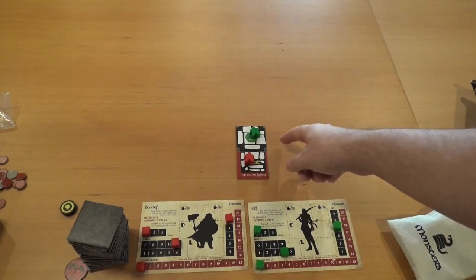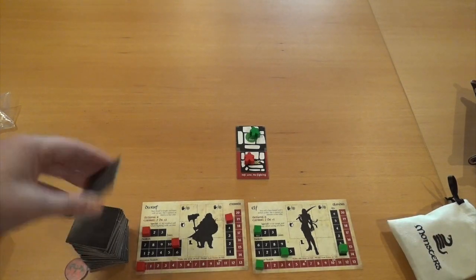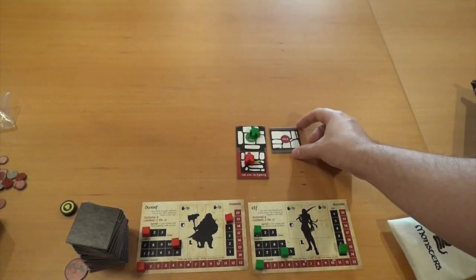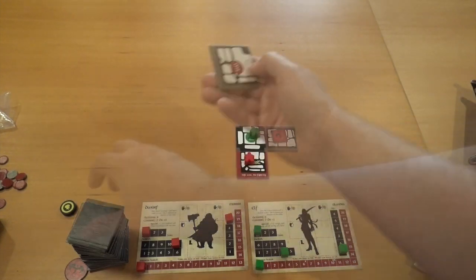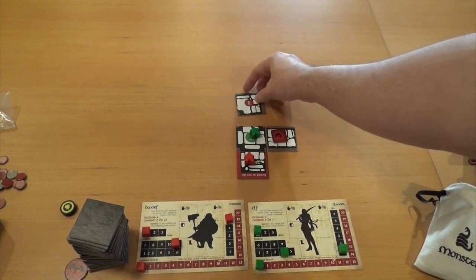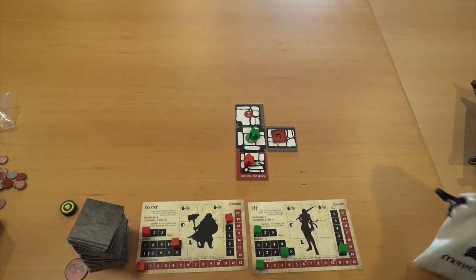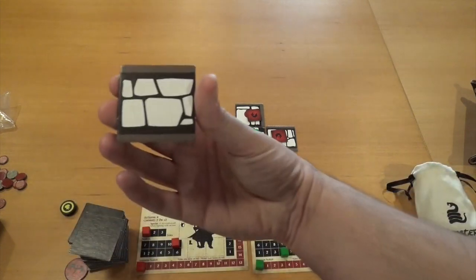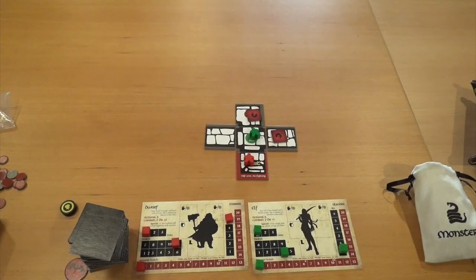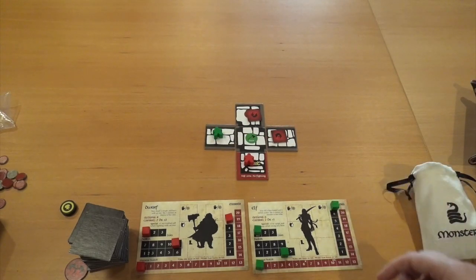I still have action points, so I'm going to be crazy and explore, explore, explore — three more tiles, leaving me one action point. One tile has a monster marked M3, so I pull a random monster card and place it face down. Another tile also has a monster, and it turns a corner. A third tile has another monster. The last one is just a straight corridor. With one movement left, I'm going to run away — because I'm a coward.